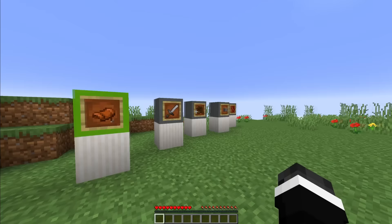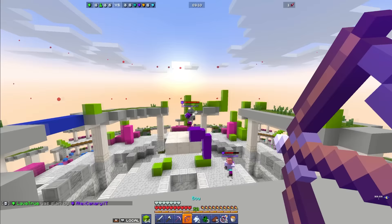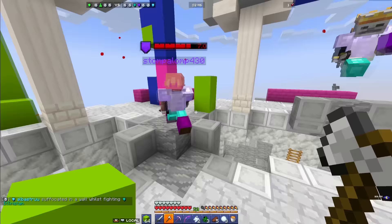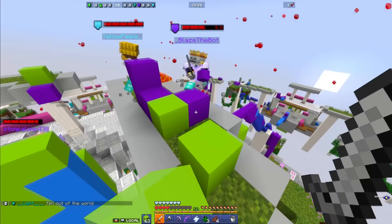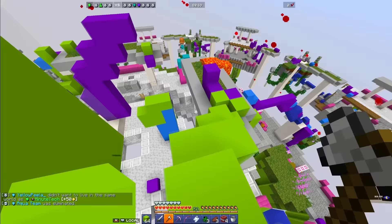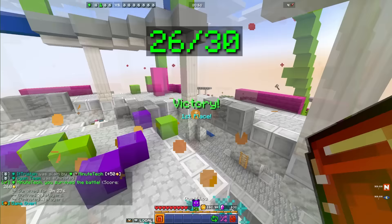We're getting kind of close to the end here. Still kind of dreading that Oasis clutch. This is a game mode called Sky Battle — it's basically eight teams of four trying to be the last one standing. My teammates weren't very careful and they're all dead, so it's up to me to clutch as a solo and take down the rest of the lobby. Just the only one now. Get slaved! Oh my god, he's so dead! Oh my god, that was funny.